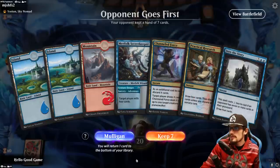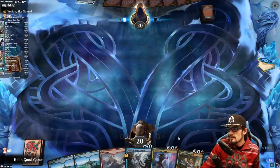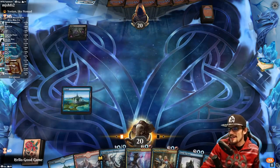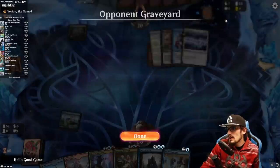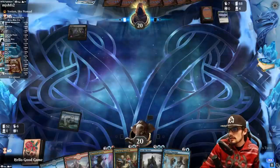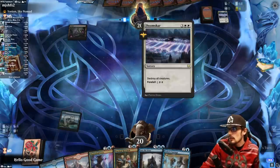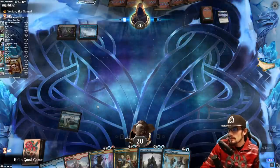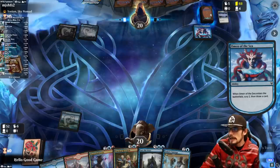Game 1: our opponent plays first. The opening hand isn't great, but I can't justify mulliganing just to find Teferi's Tutelage when we find it right on top anyway. Beautiful — we take the mill. Control arama with Yorian at the helm — Esper Yorian. Teferi's Tutelage can get rocked by Elspeth Conquers Death.